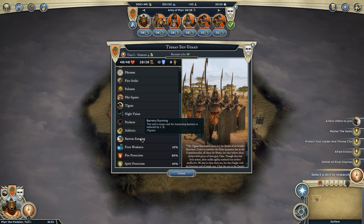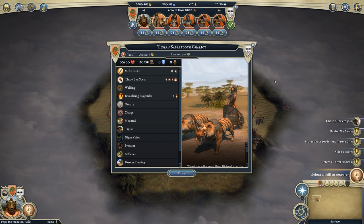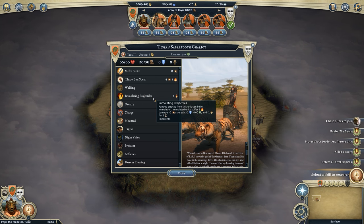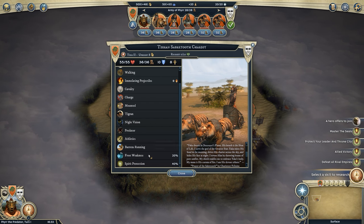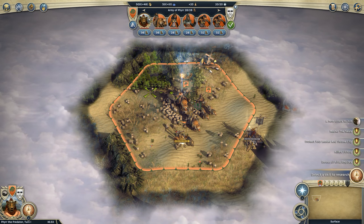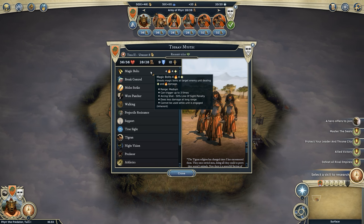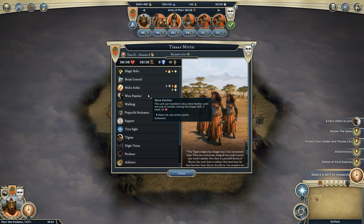Here's our first army. You've got a Tigran saber-toothed chariot — your tier 2 cavalry. They can throw a sun spear that doesn't end your turn and can immolate. We also have 20 frost weakness as Tigrans — that low resistance might really cost us. As a druid I believe we can get an upgrade for plus one resistance. We've got some Tigran Mystics — tier 2 support with magic bolts dealing fire and spirit damage, a three-channel melee attack, and they can transform into a panther which heals them.